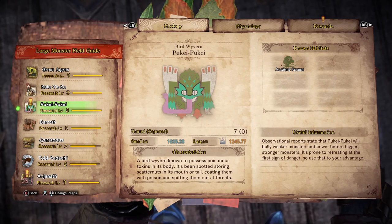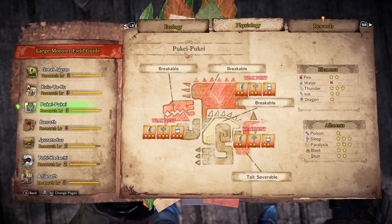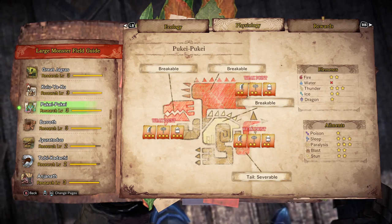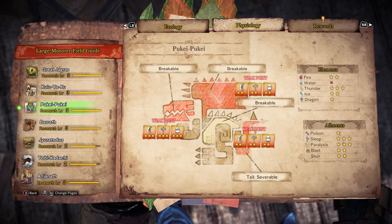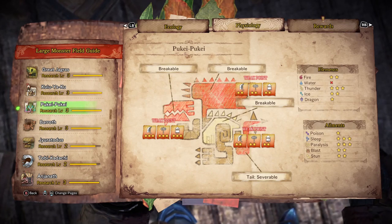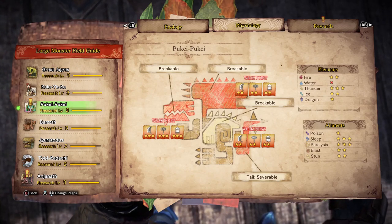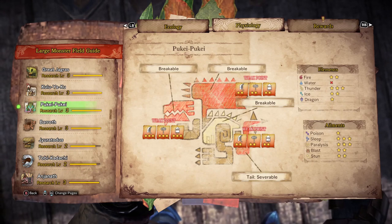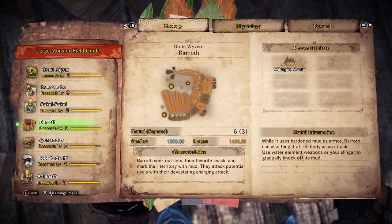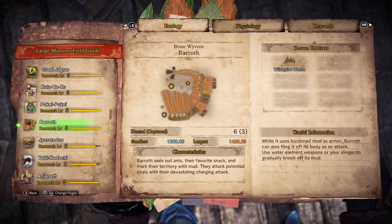Good old Pukei-Pukei - haven't fought too many yet, but he is just a storm of weak points. His status ailments are interesting because he uses poison, so of course he's not too weak to that, but everything else is fairly effective. I would have thought water would be good against him, but apparently not - thunder weapons are actually your best bang for your buck. A lot of stronger monsters are actually weak against thunder, especially some late-game ones. If you're going against something and you're not sure what to bring, thunder elemental is a pretty safe bet.